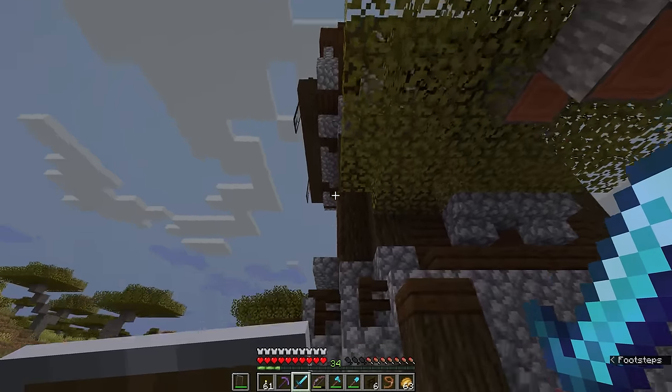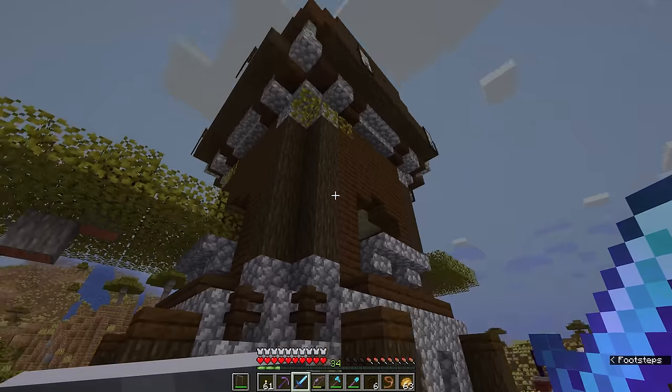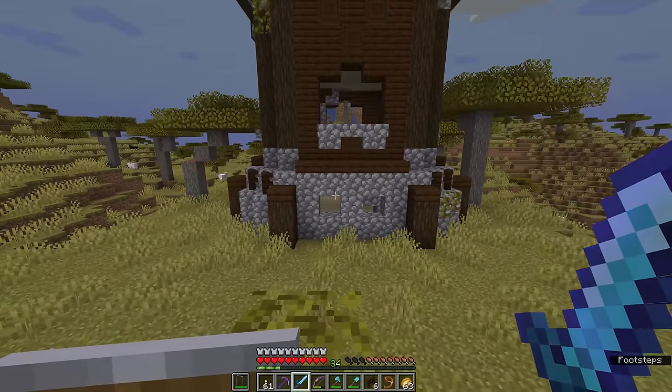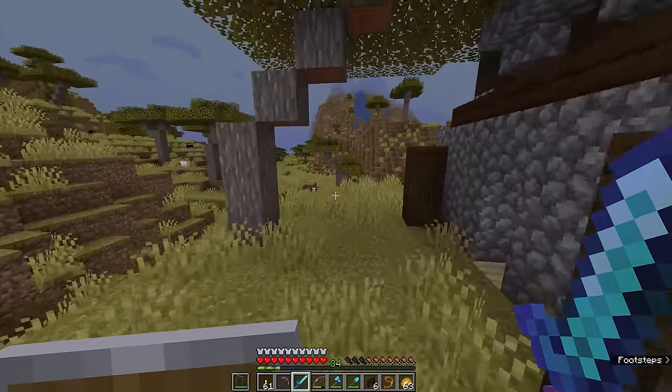It's important to note that pillager spawns are not tied to the structure itself — they are simply tied to the area where the structure spawns. So we could remove this entire tower if we wanted to and the pillagers would still spawn around this area. It's actually quite a good idea to keep the towers here as a landmark so that you know where pillager spawns are going to happen.